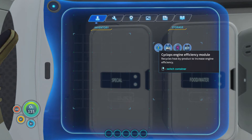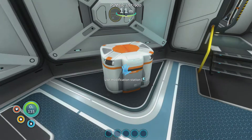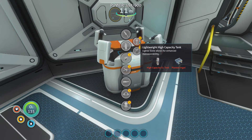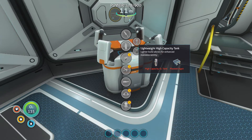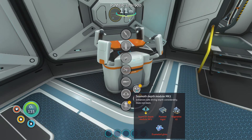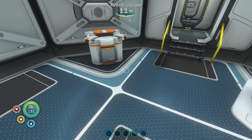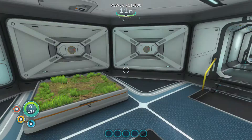So that's a Cyclops engine efficiency module, so that's nothing to do with the Seamoth — never mind. So we can upgrade our knife, do our fin upgrades, propulsion cannon upgrade, Seamoth upgrade. So we can do a fair bit, but we just need the resources, which I do have. I just need to get them equipped.